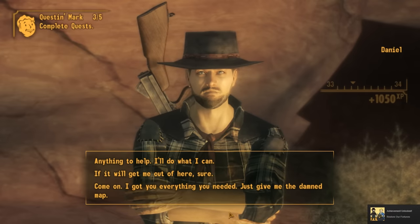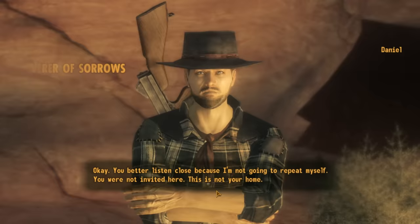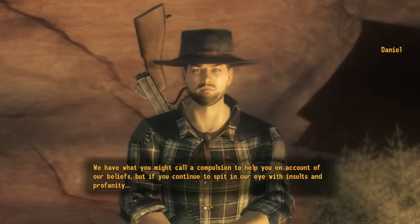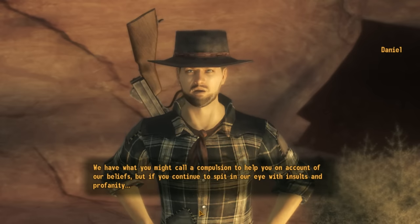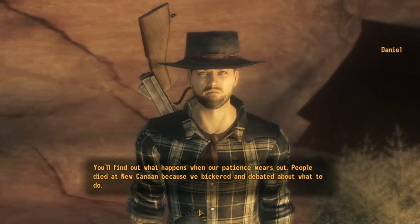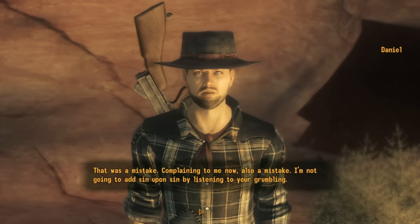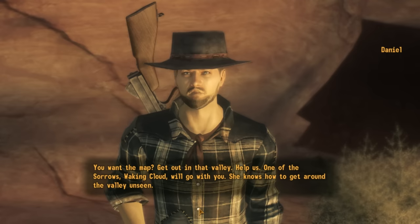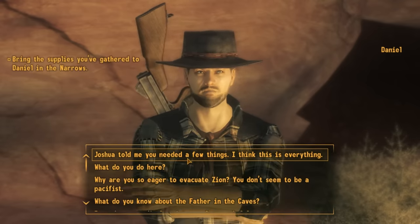We can respond to his additional request in different ways. If we're impatient and demand the map immediately, Daniel responds firmly: 'You were not invited here. This is not your home. We have what you might call a compulsion to help you on account of our beliefs. But if you continue to spit in our eye with insults and profanity, you'll find out what happens when our patience wears out. People died at New Canaan because we bickered about what to do. Complaining to me now? Also a mistake. You want the map? Get out in that valley. One of the Sorrows, Waking Cloud, will go with you — she's a midwife, has three kids, so she'll be more tolerant of your whining.'